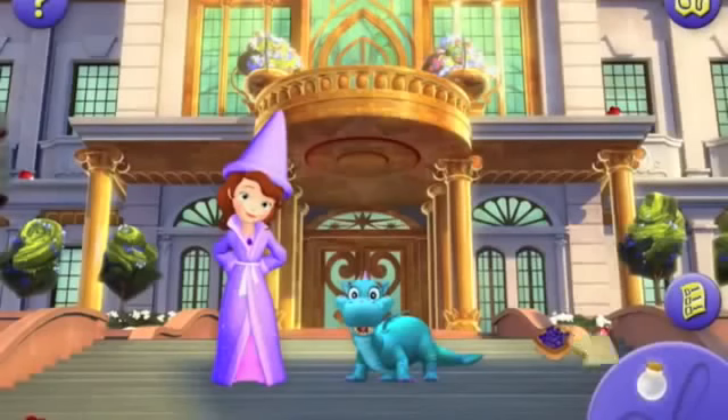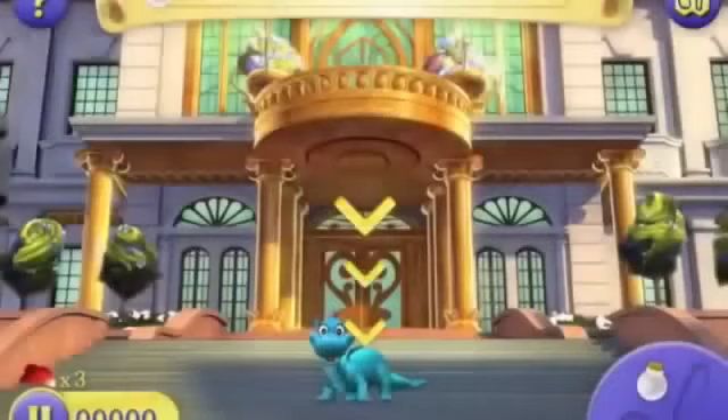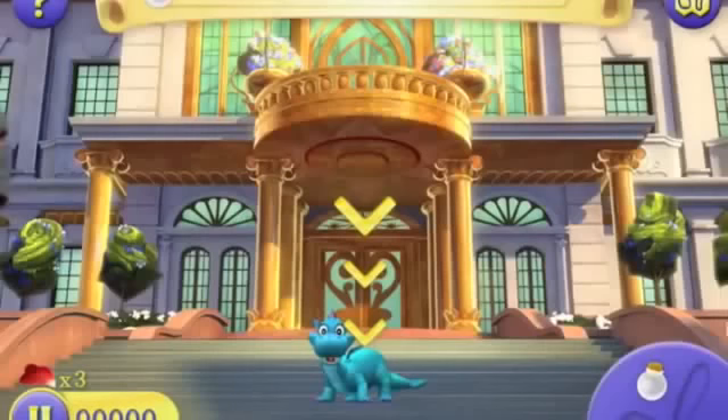Great! Sophia can use this jar here to catch Crackle's Dragon's Breath. Swipe in the direction of the arrows for Crackle to fill the jar with Dragon's Breath.